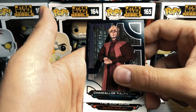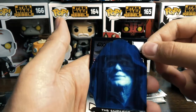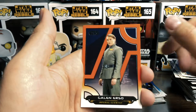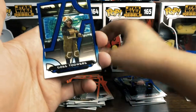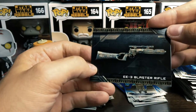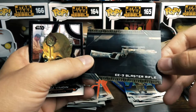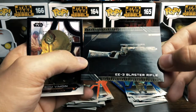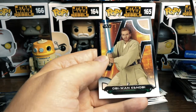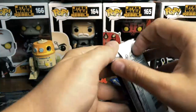Death Star Trooper — we got the purple of that earlier, now we have the black. Chancellor Palpatine — this is from Clone Wars. Followed by the Emperor — that's a cool card. Galen Erso, mastermind behind the Death Star. Goss Toowers. We've got the E-3 blaster rifle — this is Boba Fett's blaster rifle, the weathering on that is awesome. And we got Bom Vimden and another Obi-Wan — younger Obi-Wan. 'Well hello there!' Four more packs.